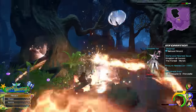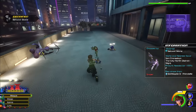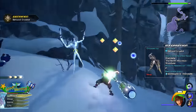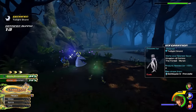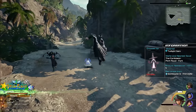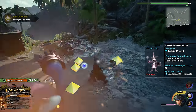Betwixt Shards are dropped by Reapers, found in the Marsh in Kingdom of Corona. Betwixt Stones are dropped by Snipers in San Fransokyo. Betwixt Gems are dropped by the Ninja Nobodies found in Arendelle. Betwixt Crystals are a rare drop from the Ninja Nobodies, also found in Arendelle. Twilight Shards are dropped by Dusks, found in the Marsh in Kingdom of Corona. Twilight Stones are a common drop from Gamblers, found in the Caribbean. Twilight Gems are also dropped by Gamblers in the Caribbean. Twilight Crystals are a rare drop from the Gamblers in the Caribbean.